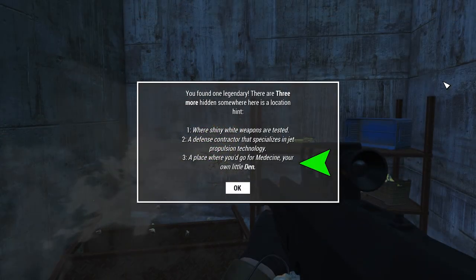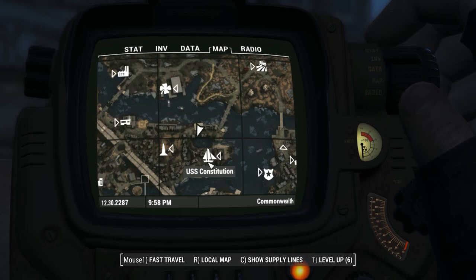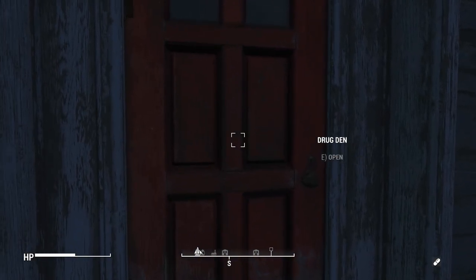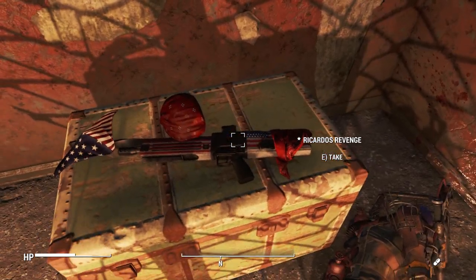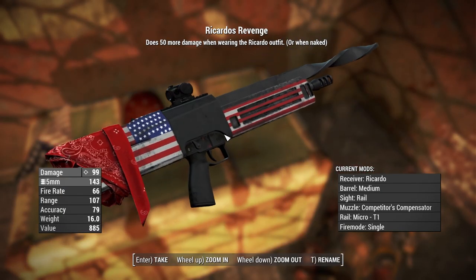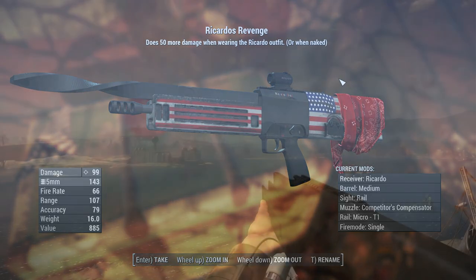The final hint says 'a place where you would go for medicine — your own little den,' with den in bold. You might think 'den' means the Memory Den, but it's actually an unmarked location over by the USS Constitution. Head north a little bit and you'll find the Drug Den — an unmarked location full of some raiders. Go all the way up to the top and you will find Ricardo's Revenge.